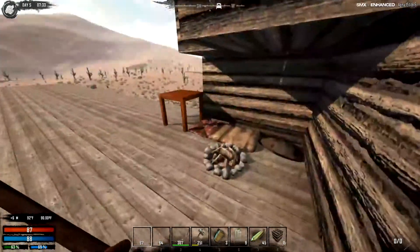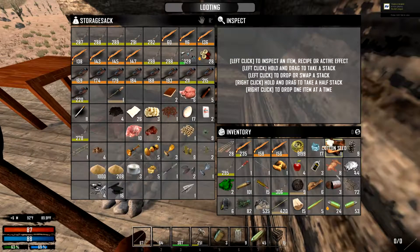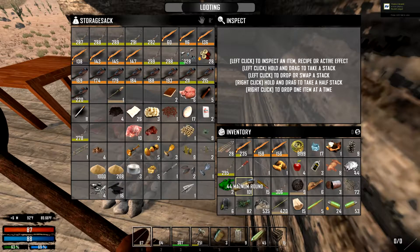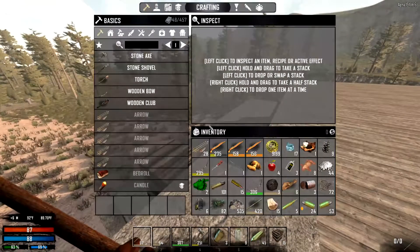So while you're doing that, I'm going to show the folks at home kind of what we've picked out. We are both equally armed. I might have a bit more food than Hal for the time being. You have pants, so. I do have pants. Winning.